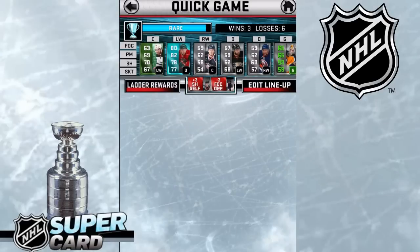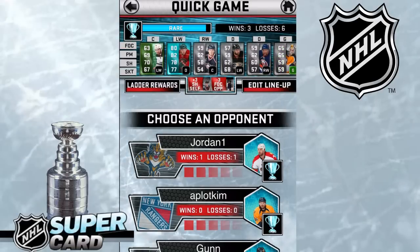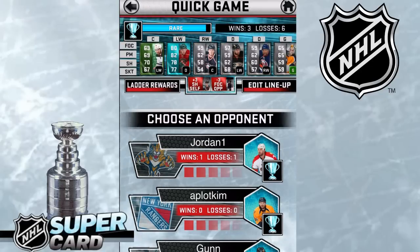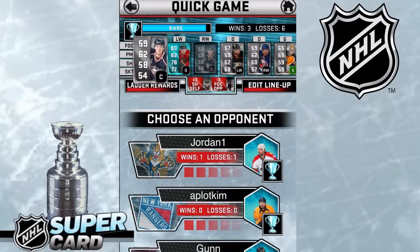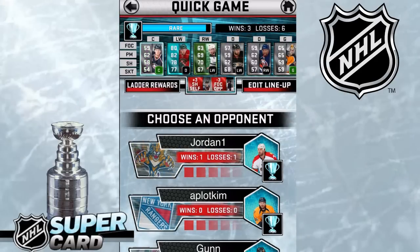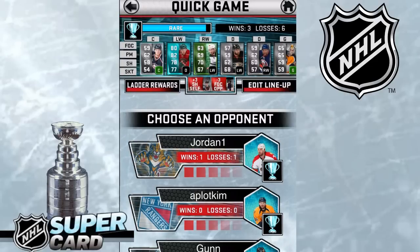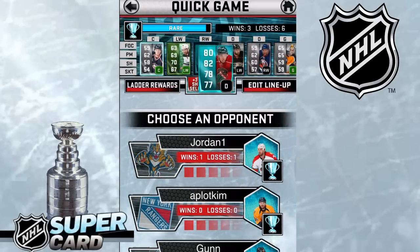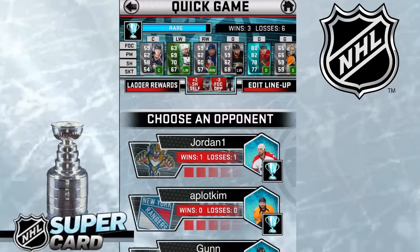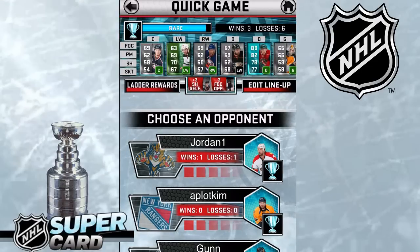Let's check out quick game. As you can see, this is your bench. On your bench you're going to have your center, your left wing, your right wing, your two defensive men, and your goalie. When you line up the player with the correct position, you'll notice that you get an increased stat boost. So I would recommend playing the player in the correct position, but you definitely don't have to — play your own strategy.